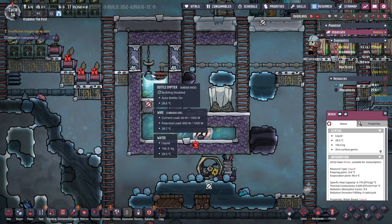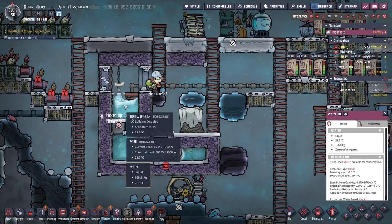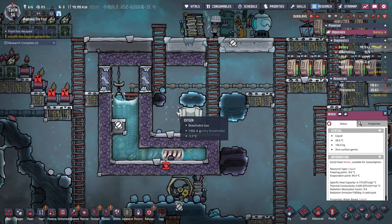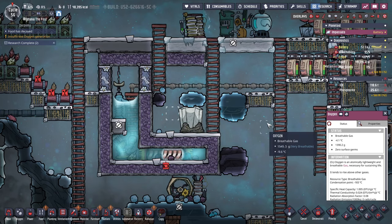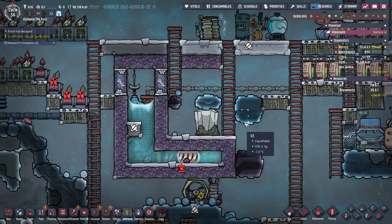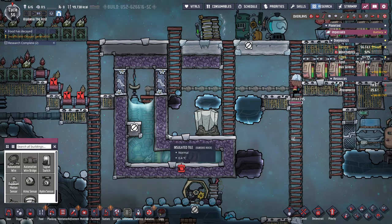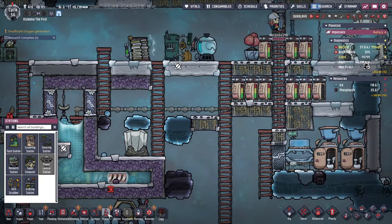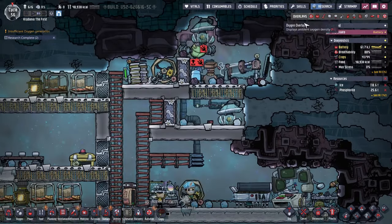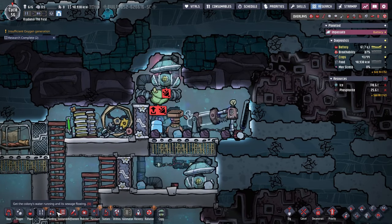How much water is in this tile? 266 kilograms. I'll wait until we've got a few missing tiles of water to start filling. An automated ice melter is something I really want — I just need metal for that. What are we researching right now? We're going for the incubators. This is all set up, so I need power wires.